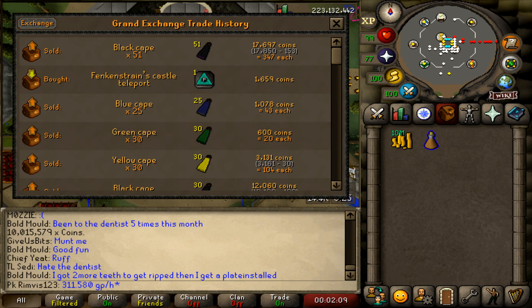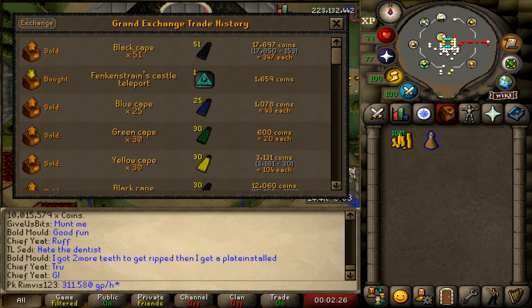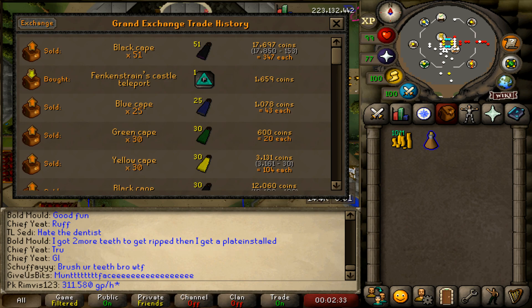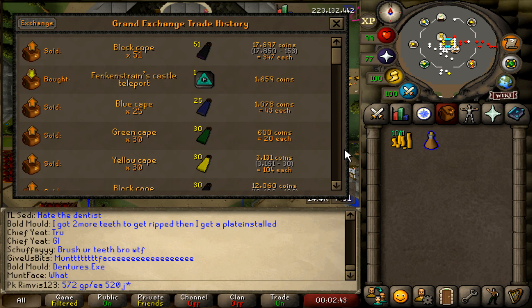If you're going to be slow selling, right now we're selling for 572 each. So 51 multiplied by 572 is 29,172 GP per three minutes, minus 3,004 in expenses. That gives about 26,000 GP multiplied by 20, so it's 520k an hour slow selling them for 572 GP each.